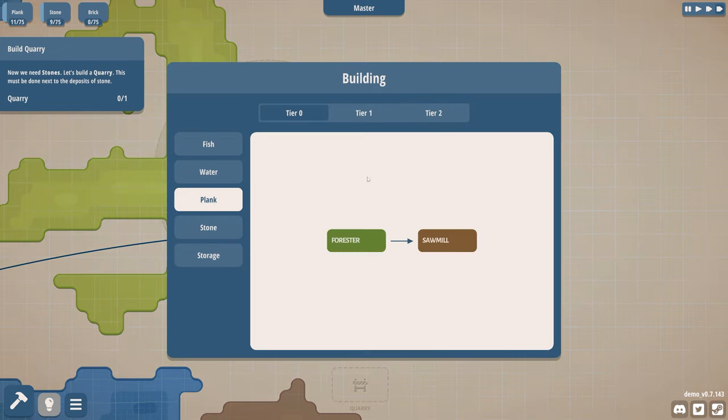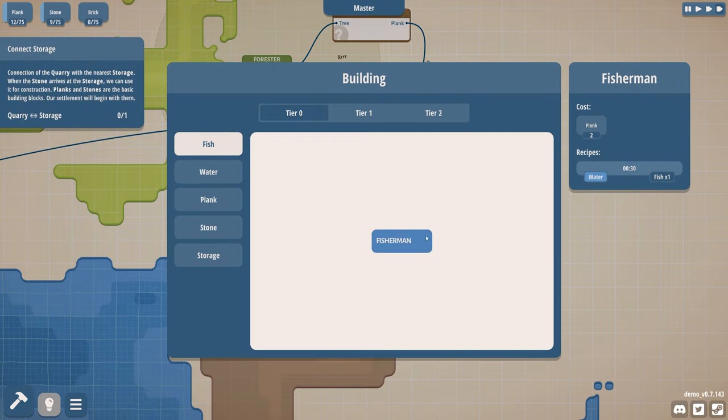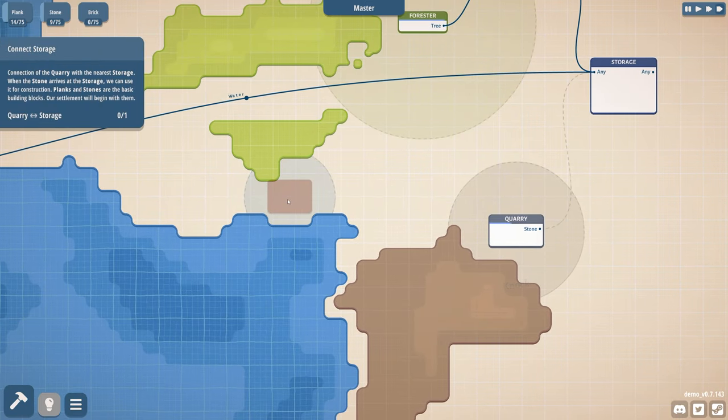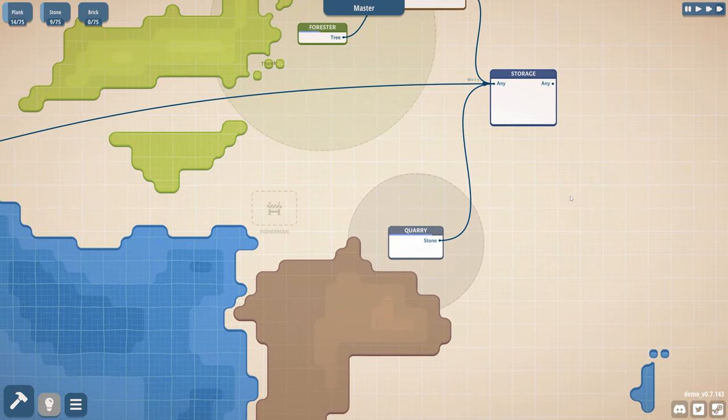This must be done next to deposits of stone. Quarry goes down here. What else have we got? Storage, water, fisherman. Damn, it won't let me build it yet. I want to get ahead of the curve but it's not letting me.